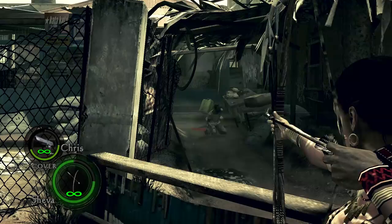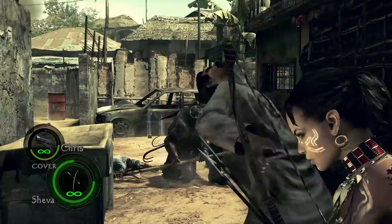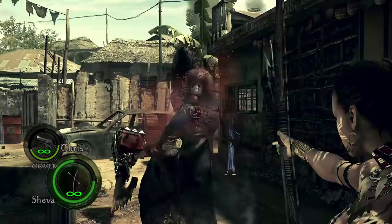First, let's look at the sub-bosses this bow is useful against. It is pretty useful against the Executioner. While there are other weapons that would work a lot better, the bow still isn't a bad choice if you are low on ammunition for your Magnum. He's pretty easy to stun, but don't get too close as usual.